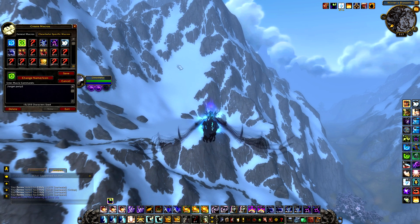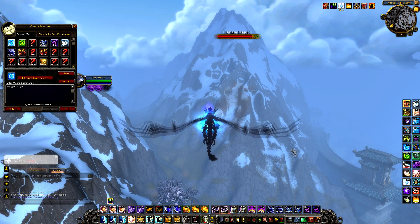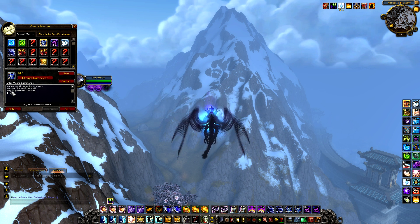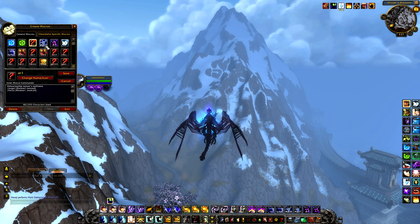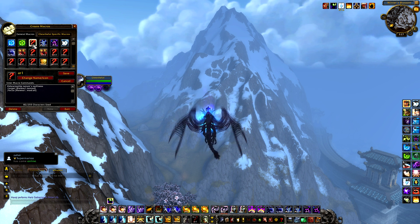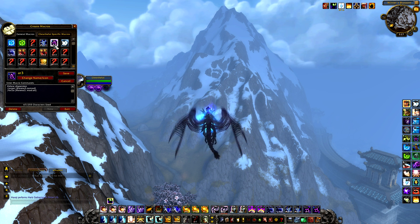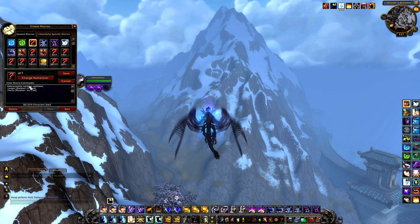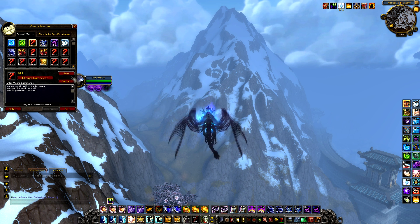One of the best macros I can give you — and I know many people won't do it, but trust me, if you get used to it it's going to be amazing — is an arena targeting macro. It has 'target arena1,' 'target arena2,' and 'target arena3' each on separate buttons. Also, pressing Alt with each button will focus that arena target instead. So Alt plus button one focuses arena one, Alt plus button two focuses arena two, and Alt plus button three focuses arena three.